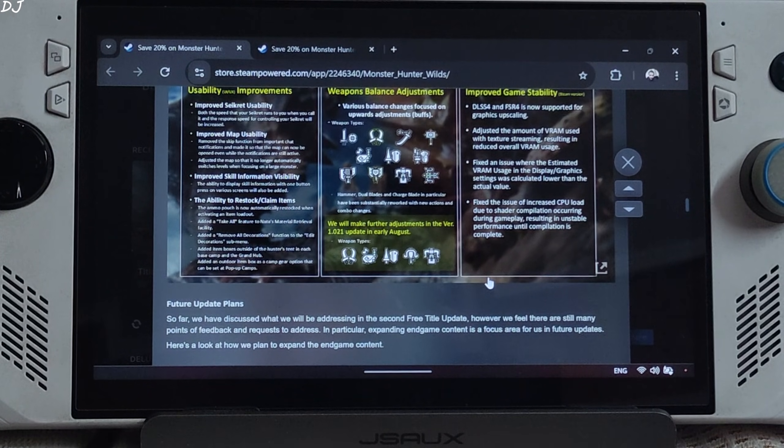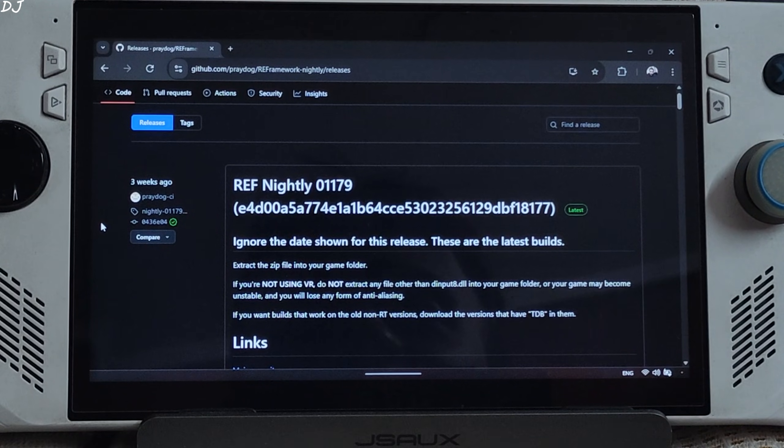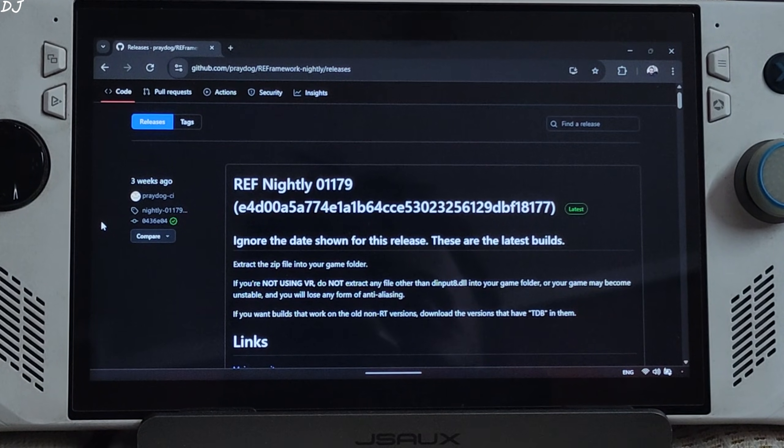In this video I'll be testing the game on my ROG Ally running on Windows 11 and Steam Deck running on SteamOS. I'll kick things off with the ROG Ally. This game uses Denuvo DRM on top of Capcom's own DRM, and these DRMs can cause the game to stutter.